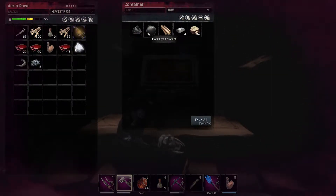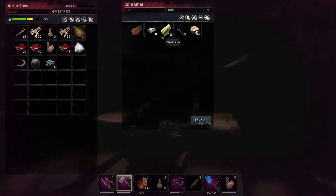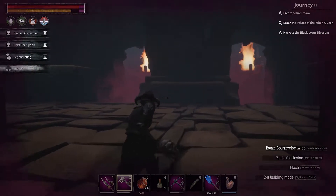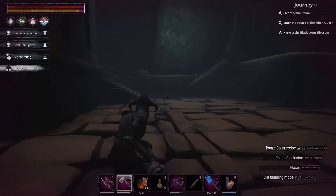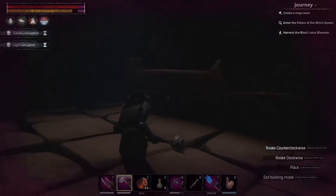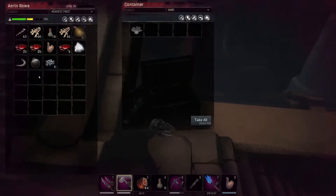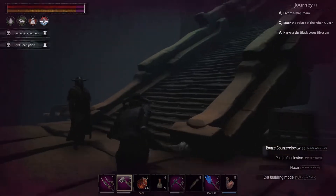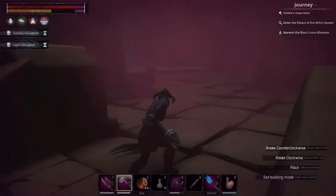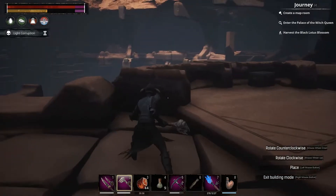There's a chest on the other side. Just eat that — don't really need the rest of it. Let's head up. Now as you can see, we're gaining corruption the whole time we're in here, so you don't want to hang around too much if you're planning to do other stuff. Just keep looking for the chests — there are quite a few, you can get a nice little haul. After this we're going to go clear our corruption and then head off to the witch queen.